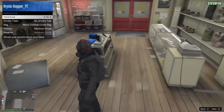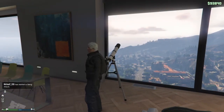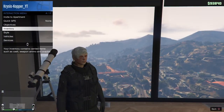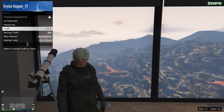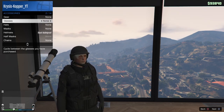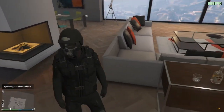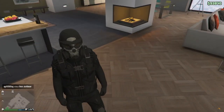Put that on and then head back up to your house to put on the helmet using the telescope glitch. Pull up your interaction menu, go to style accessories, and equip the bulletproof helmet. You don't have to put glasses on with this outfit because it's already a full-on mask. And that's what this one looks like.